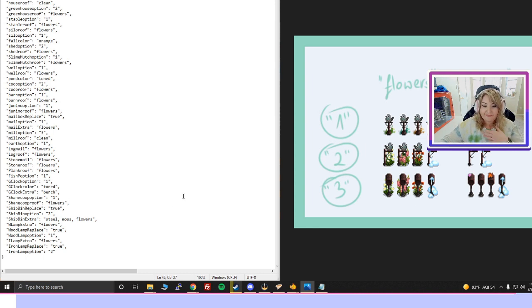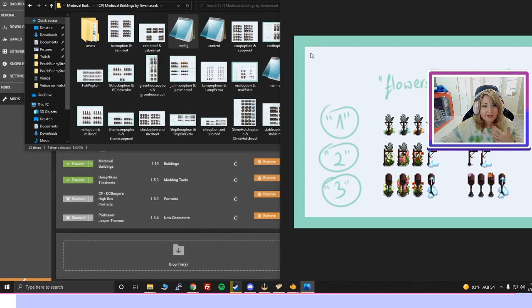Let's also change the type of mailbox so we can easily see if it changed. That option is called 'mail option' — find it in the config and change it to '3'. Then make sure you save.